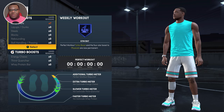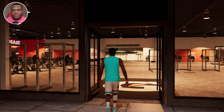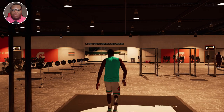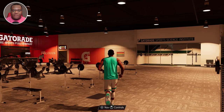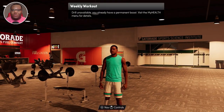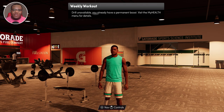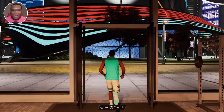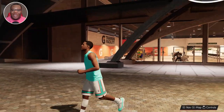Another way to confirm you have the Gym Rat Badge unlocked: if your perfect workout is completed and the timer is still ticking down, go to the Gatorade Training Facility within the game. Walk up to one of the workouts you can qualify for, and it'll say at the top of the screen 'weekly workout drill unavailable — you already have a permanent boost.' You can then go to My Health to confirm you have it unlocked. Once you're done, you don't need the Gatorade Training Facility anymore, which gives us more game time.